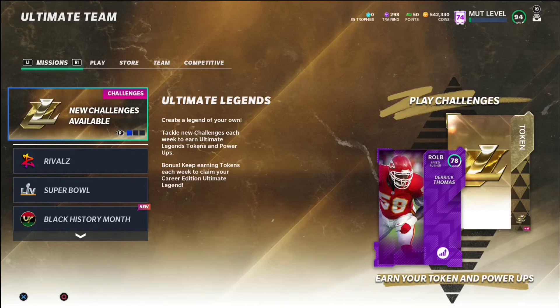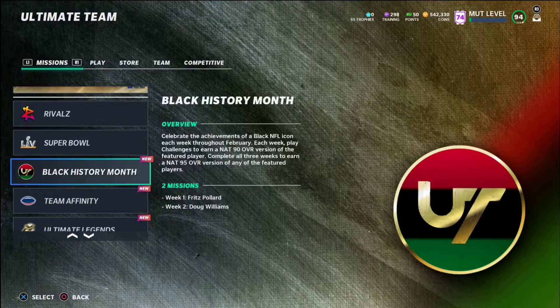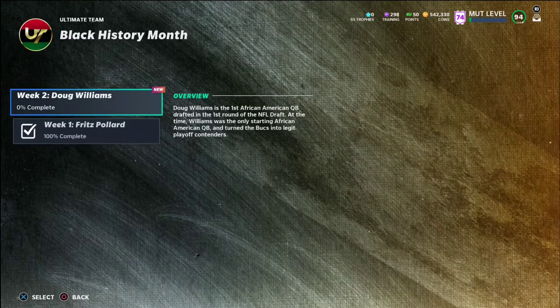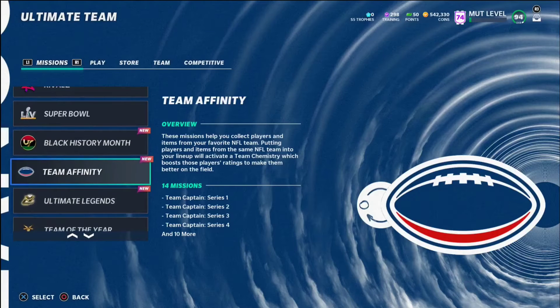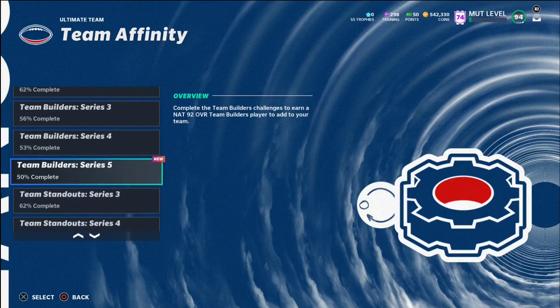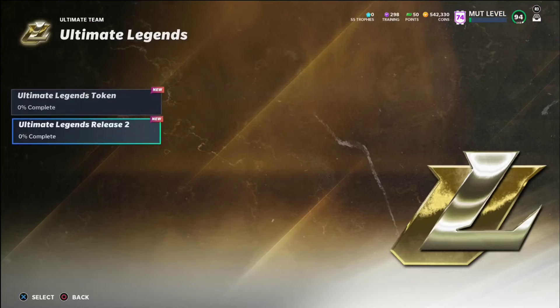Starting off, last Friday was Series 5. I didn't make videos going over the Ultimate Legends or Series 5, so we're going to talk about those a bit. We got the Black History Month promo on Friday as well as Series 5, and with that we got team captains and team builders — so make sure you go ahead and pick up your team captain tokens.